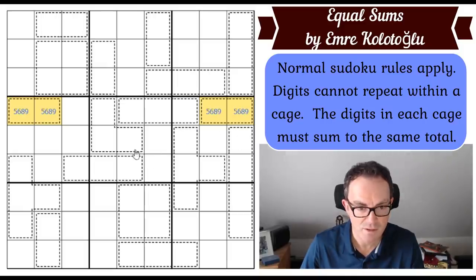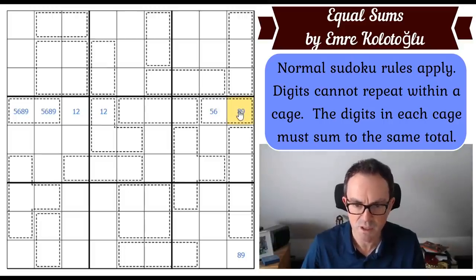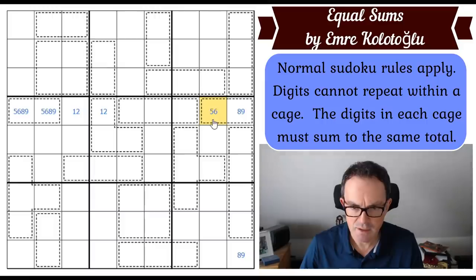There are only two ways of making 14 in two cells: either six-eight or five-nine. That gives us a quadruple in this row, and the rest of this therefore adds up to seven — this is a one-two pair, of course, because three times 14 is 42, so these two squares have to sum to three. We also worked out before that if these are 14, these two squares have to be an eight-nine pair. This square now has to be the counterpart to whatever this square is.